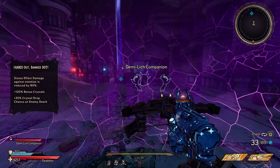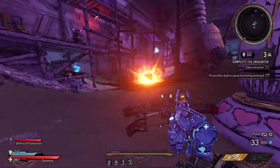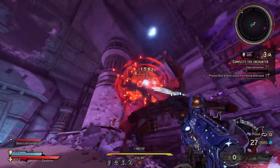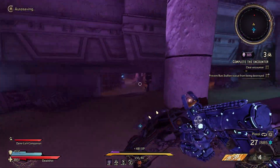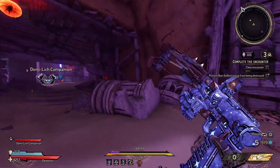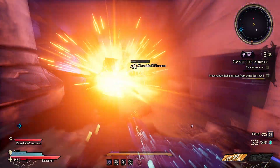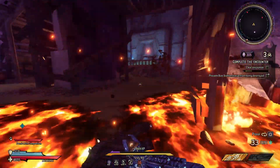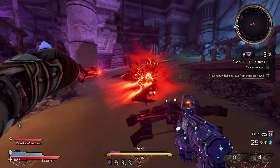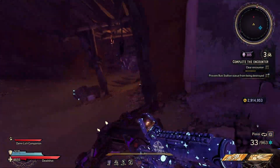Each curse will increase the amount of crystals you gain from that point onwards, so it's always good to maximize the amount of curses you pick early on until a place where you're comfortable. If you're confident with your build, I highly recommend trying to take as many curses as you can and then elegying your rooms to maximize the crystals you get. Every single curse will give you a plus 25% crystal drop chance on enemy death, and it appears to stack as well.